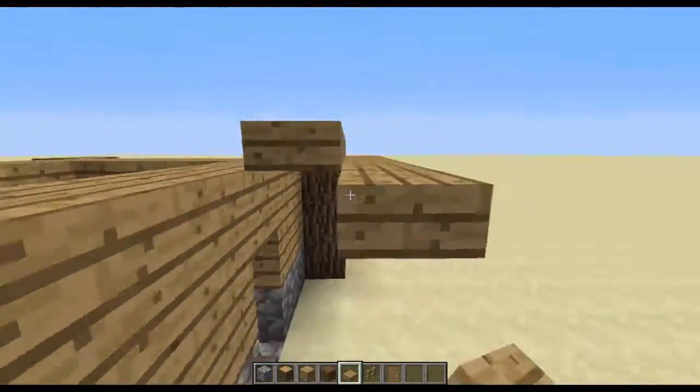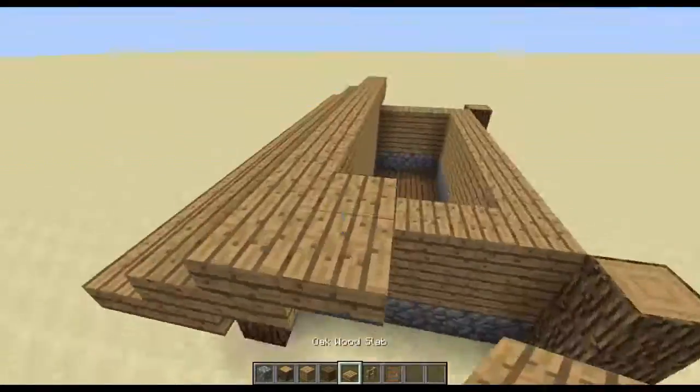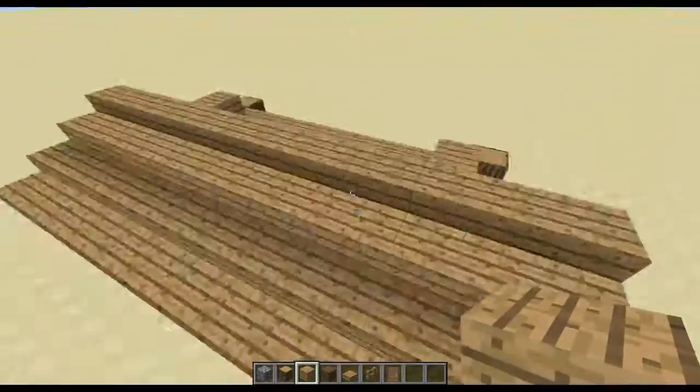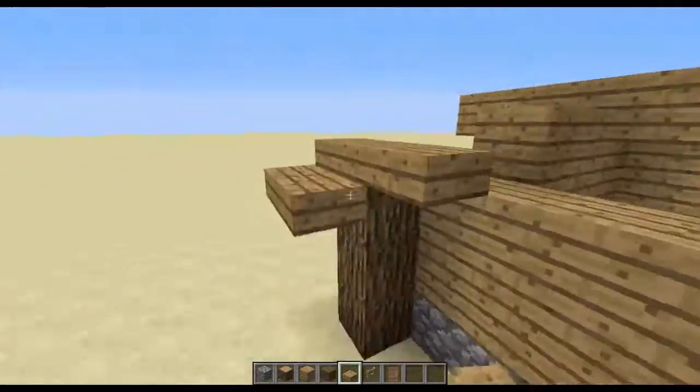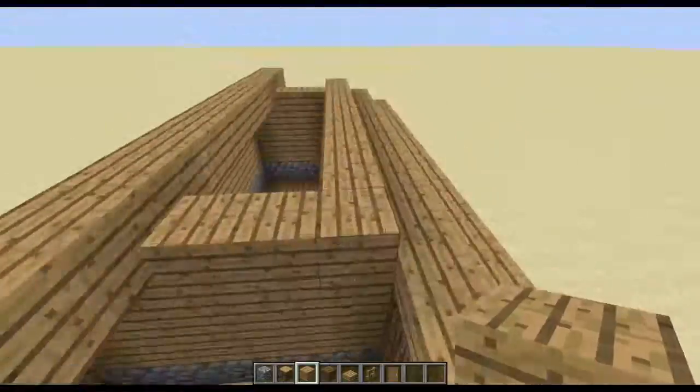Okay, this is going to be a hard part right here. The roof can be tricky if you've never made a sloped roof before. I'm going to use half slabs instead of stairs to make the overall shape of the roof very flat. However, it still does have a small slope upwards, which makes this build look a lot more realistic. Flat roofs are only acceptable on modern-style houses.